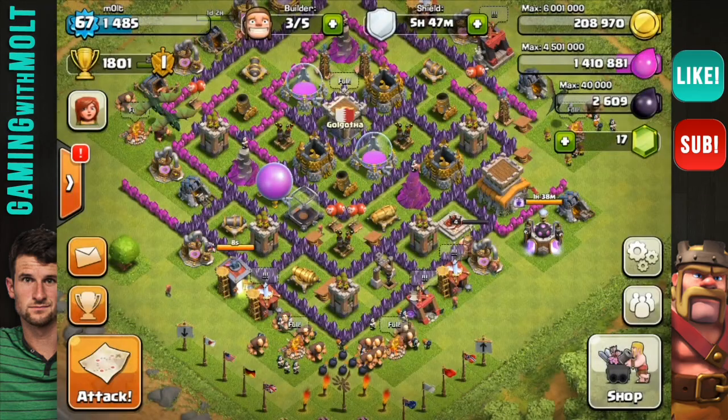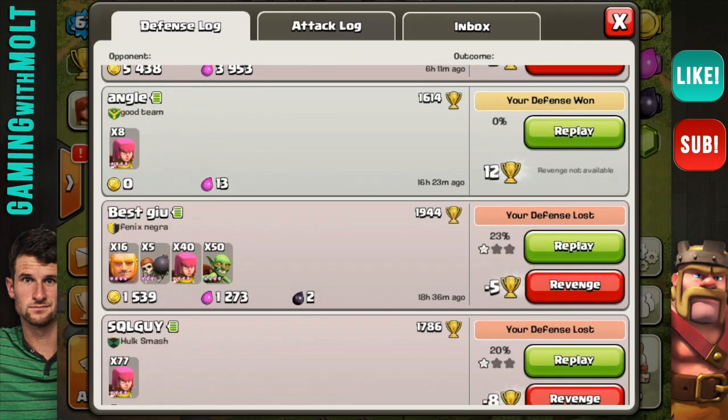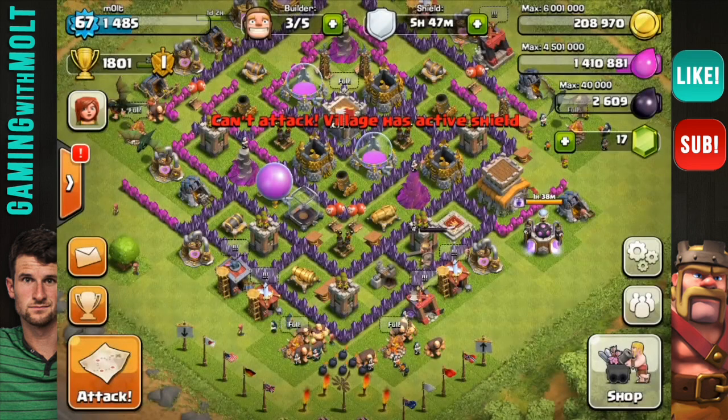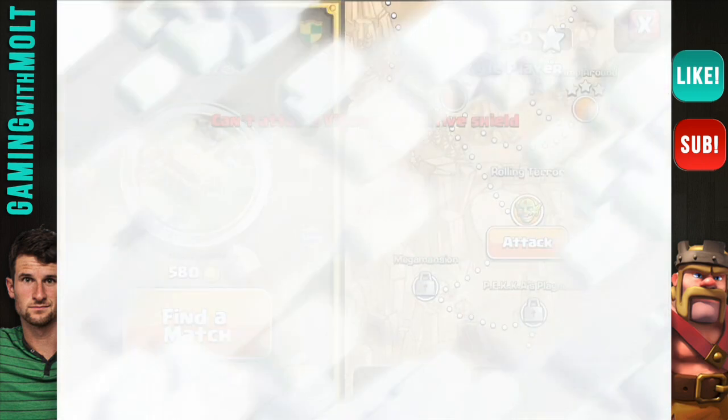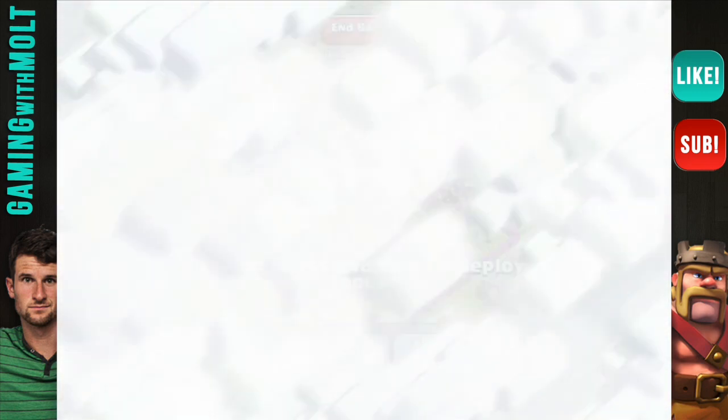So why don't we go ahead and jump into this. First I want to see if I can get a revenge attack — let's try and revenge. Okay, never mind, I'm just going to search for it. My shield is up, whatever. So pick a corner from the right side guys.